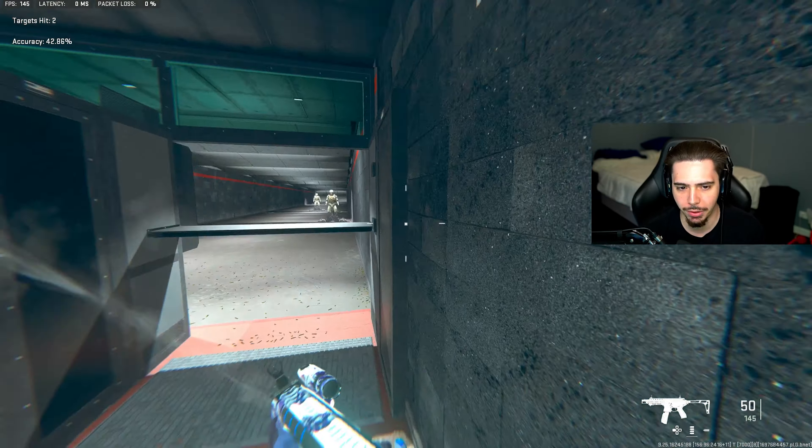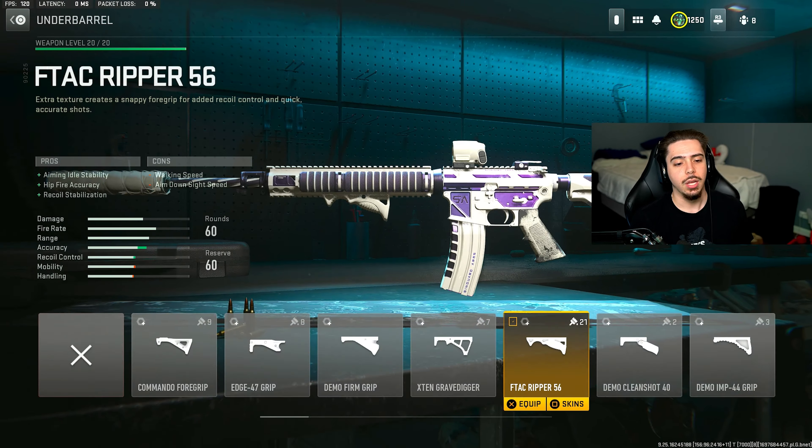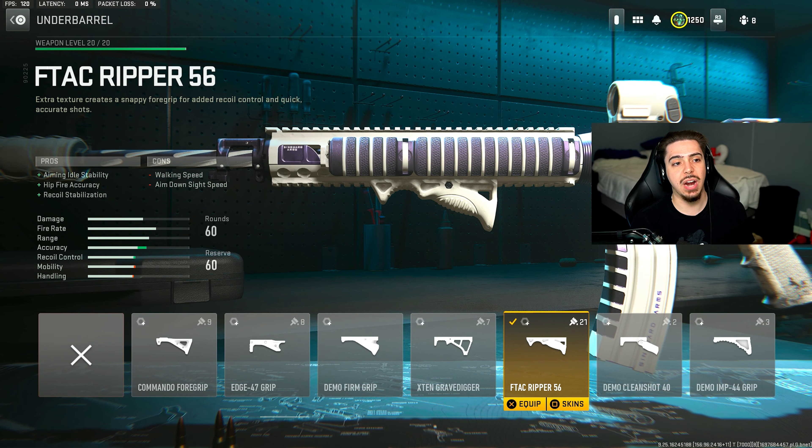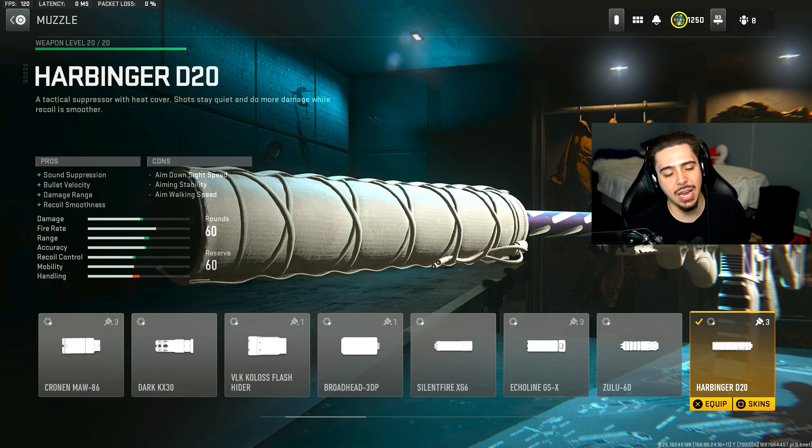For our fifth and final loadout, I decided to include the M4 — a weapon I recently uploaded on. It felt incredible especially after they buffed it, and it's always good and reliable to fall back on. We have the 60-round mag so you can take out multiple enemies without reloading, especially at longer ranges where it's definitely needed. Again, the best underbarrel for any long-range weapon in Warzone: the FTAC Ripper 56 — just look at the increase in accuracy, it's unbelievable. The tuning is currently bugged so I can't show you, but tune it for recoil stabilization and recoil control.